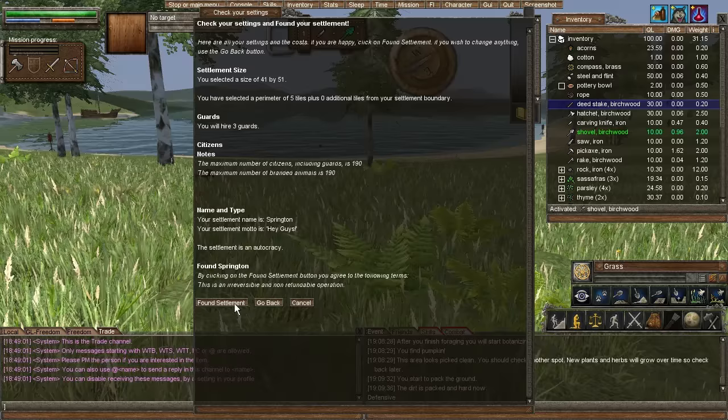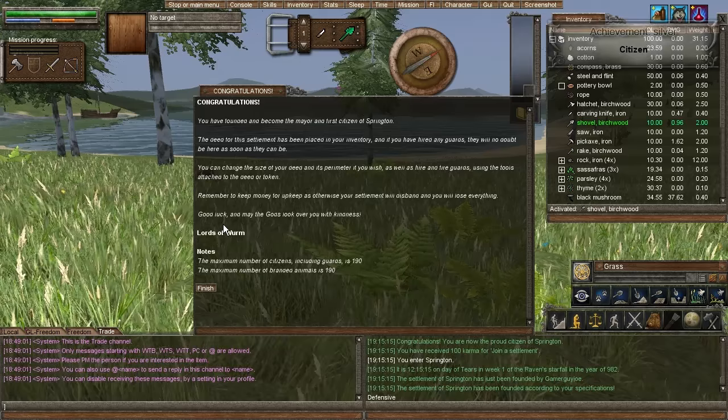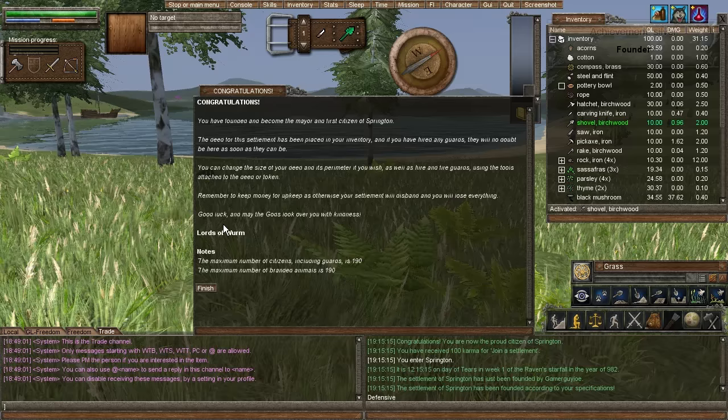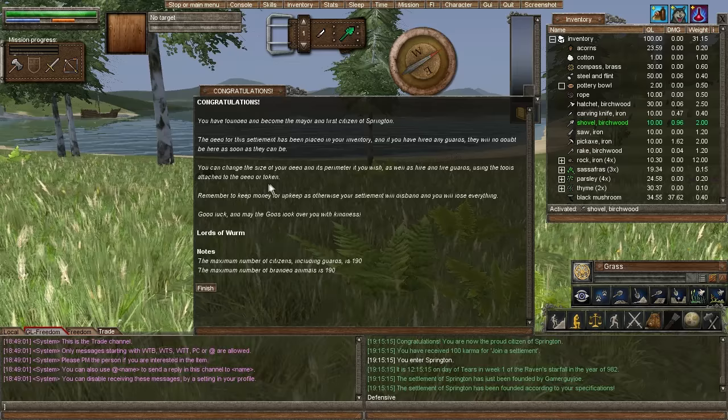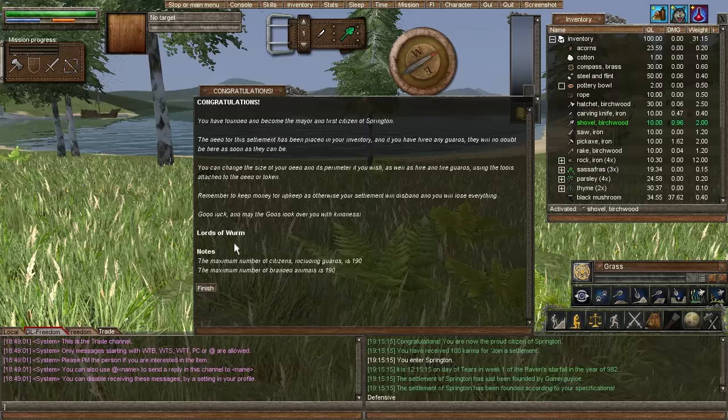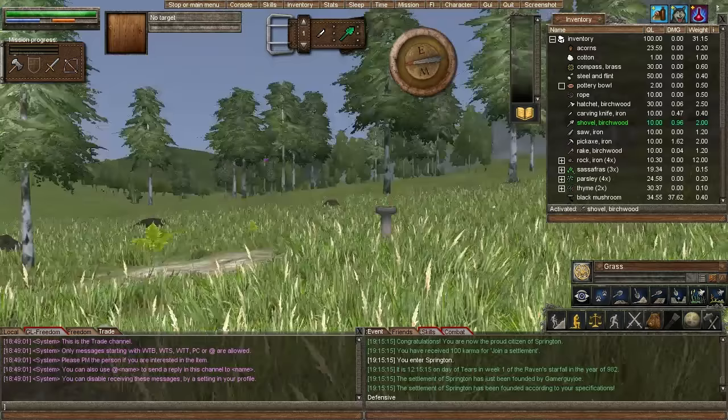Found the settlement — awesome! Congratulations — you are now the proud citizen and mayor and first citizen of Springton. The deed for the settlement has been placed in your inventory. You can change the size of your deed and perimeter if you wish. Remember to keep the money and upkeep. Thank you, Lords of Warp.